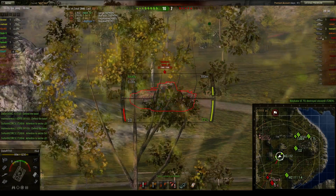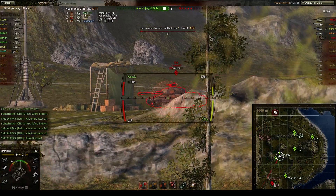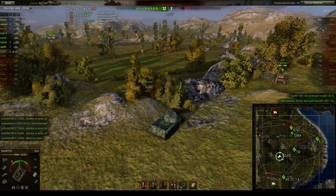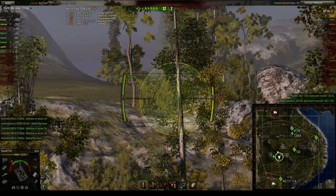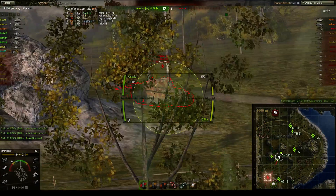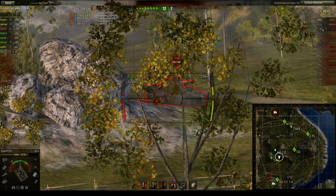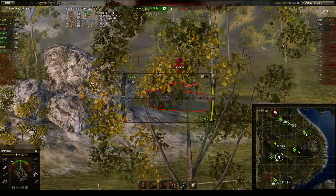That's the IS-2 for you — no accuracy, long aim time, and only 175mm penetration even with the best gun. We get a lucky shot on the IS-6 because we fired AP. If you use HEAT against spaced armor it will get absorbed instantly — examples include the IS-6, the Super Pershing, and the side skirts of the E-100. That's why you don't do much damage shooting HEAT at an E-100.